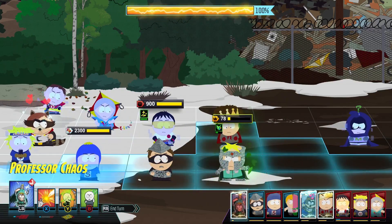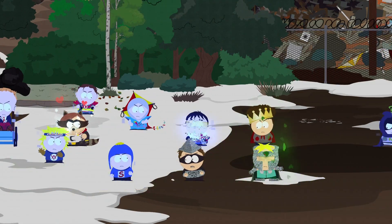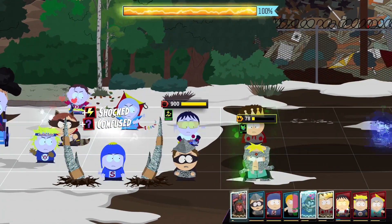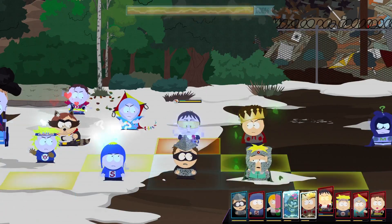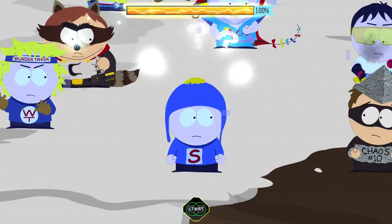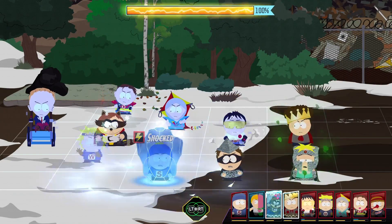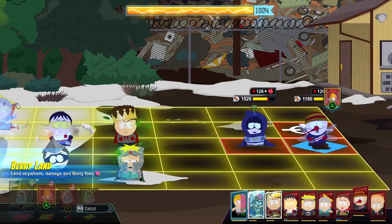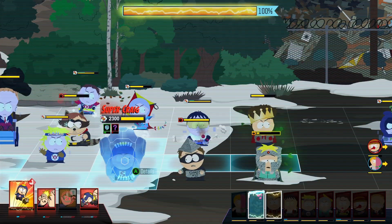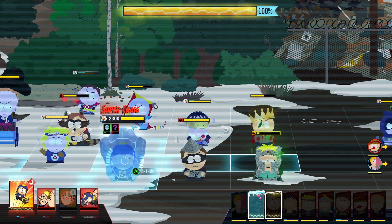I'm going to electrocute Craig and then you can see what he does. As you can see, Craig used his blocking power to negate shock damage. I'm not going to say exactly which effects he uses this for, so you can find that out for yourself.